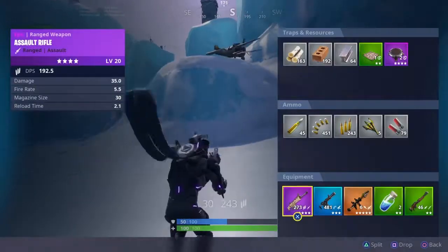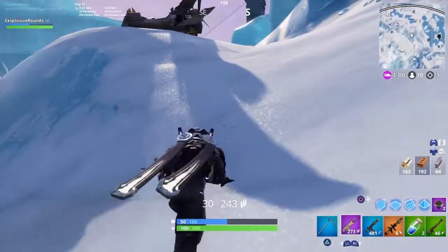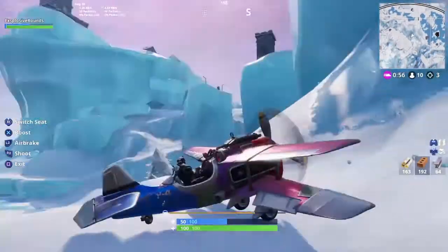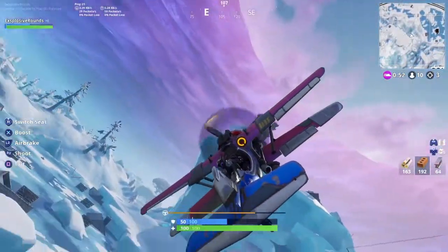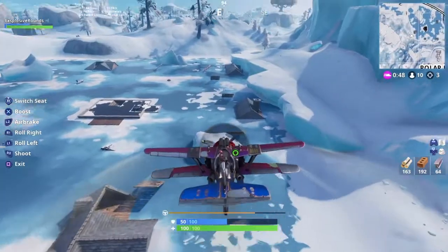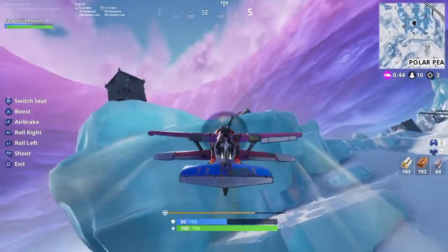I have an RPG, I don't need that grenade launcher. Let's see what traps I have — I have a trap and two launch pads. I'll keep the launch pads just in case. This is how you can really see the wrap on the vehicles, it looks so nice. It's only 300 V-Bucks as well, so it's pretty good.